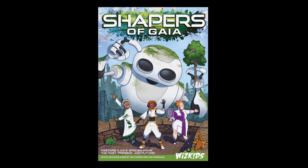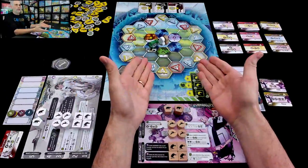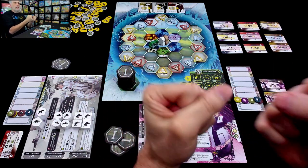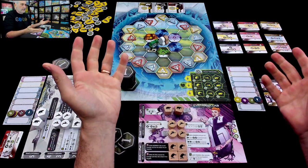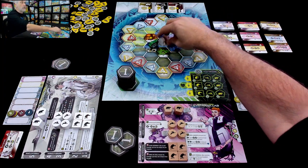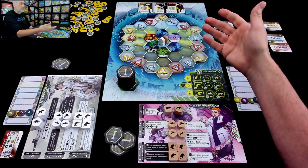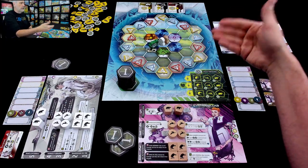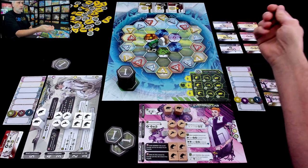Hey everybody, today on Rado Runs Through we're taking a look at the Shapers of Gaia. Please turn your subtitles on to the Klingon channel so that when I make rules goofs you'll know what they are. Welcome to Gaia, which is a planet that long ago was ravaged by some sort of catastrophe and we ended up living underground in a vault. Now, generations later, we have come back to the surface and we are going to try to restore the flora and the fauna to its former glory and score points along the way.